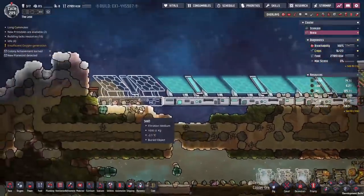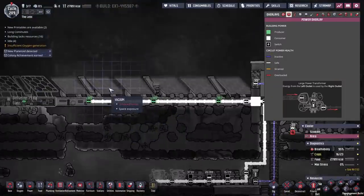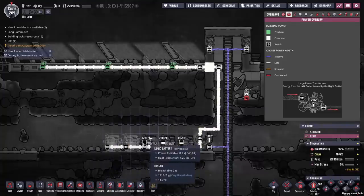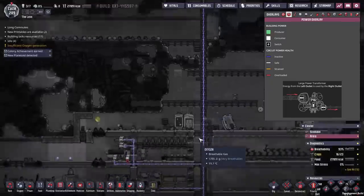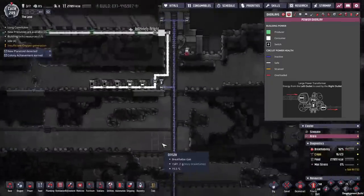Same plan as last base: solar panels up here, tied in via heavy watt wire, which plugs into the batteries. The batteries store the power for the day-night cycle, and then we have a transformer to regulate the power to one kilowatt that we feed back onto our grid. Once that's up and running we'll disconnect those coal generators — we won't need them anymore.